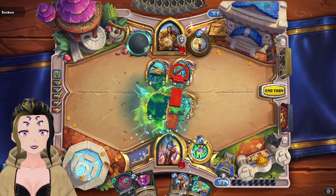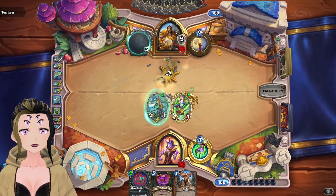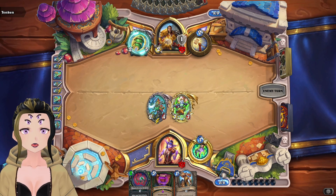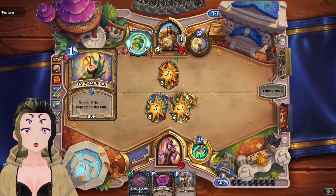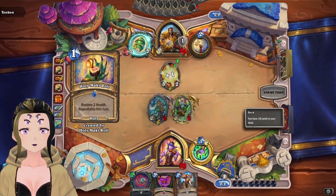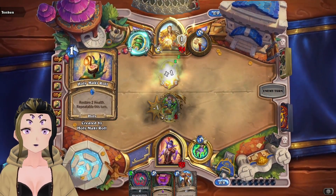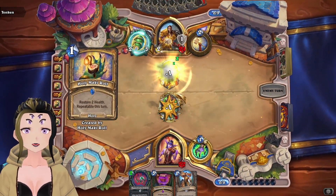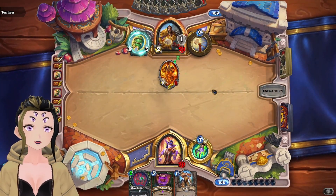We're going to kill one here, then we're going to kill the other like that. Then we have a bunch of draw power in hand, so this should be really fun. Okay, holy mackerel - they're going to wipe out our 7-7. That's a pain. Well, all that hard work for nothing. It's fine though. I wasn't expecting it to stick around for long.